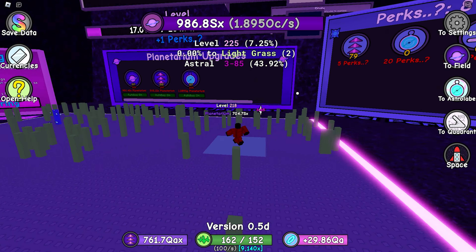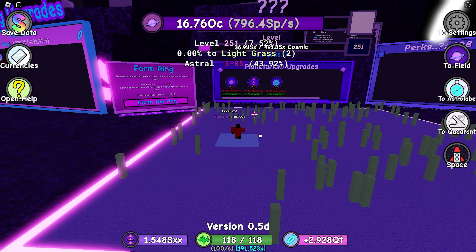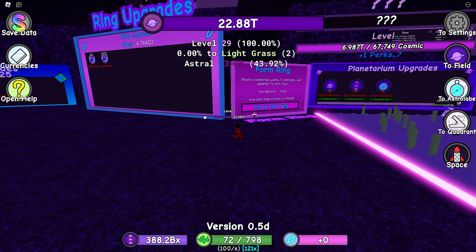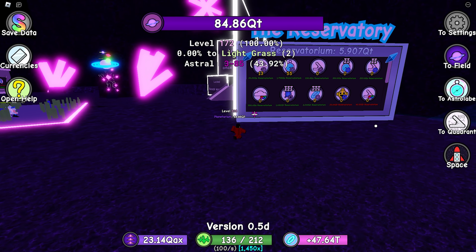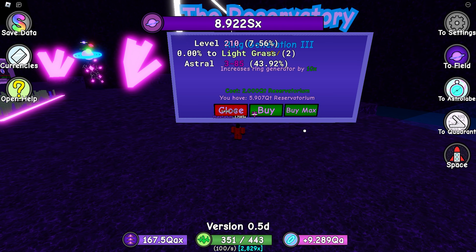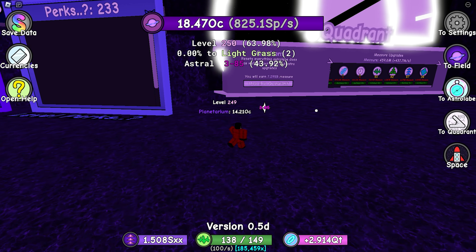Now that we have everything, let's form the ring so we get all these cool items. Now we have way too much reservatorium, so let me think about what upgrades I want to buy first. Before I get grass jump 8, let me show you guys my upgrades.